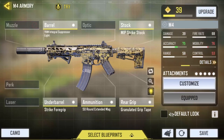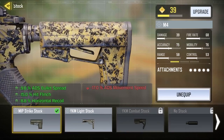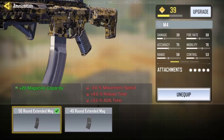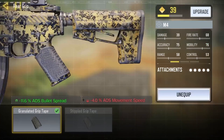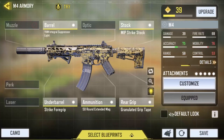The next one is the MIP Strike Stock — I think it unlocks around level 24 or 27, I'm not sure. I have the Strike 4 Grip and the 50-round extended mag. If you can't get that one, try to get the 40-round mag instead.